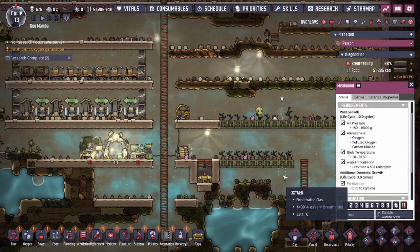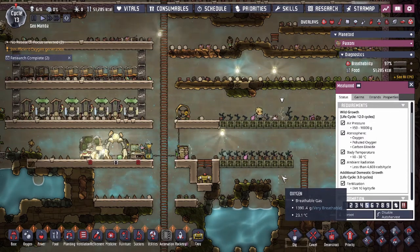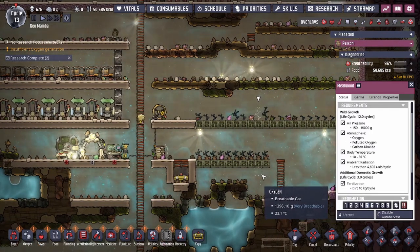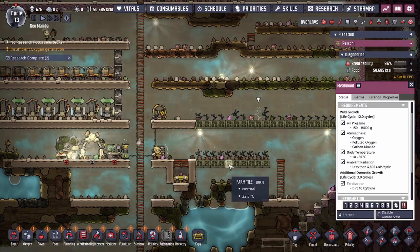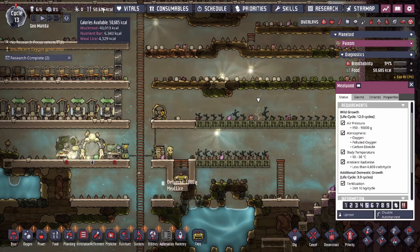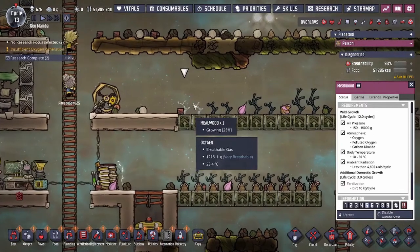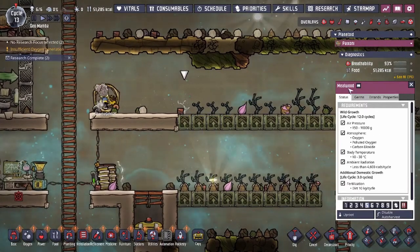Because food preservation is not perfect from the get-go and you have to live with rotting food, I try to balance out the calories so that the duplicants have enough food generating, keeping the amount of food waiting to be eaten minimal. Typically with meal lice on the meal wood, you're going to be seeing some specific numbers.